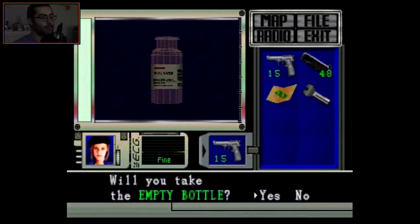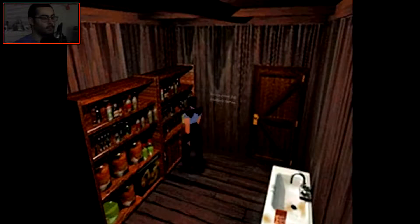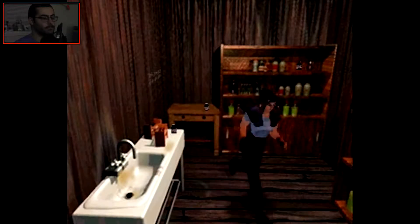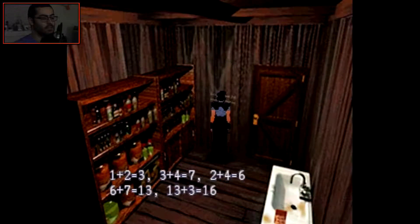I just had to pause right there because there are going to be bees. Okay, so apparently I can't do this puzzle yet. Something is written on the wall: water equals one, red equals two, purple equals three, green equals four — and I believe that's it. Something is written on the wall. What a surprise: one plus two equals three, three plus four equals seven, two plus four equals six, seven plus six equals thirteen, thirteen plus three equals sixteen.